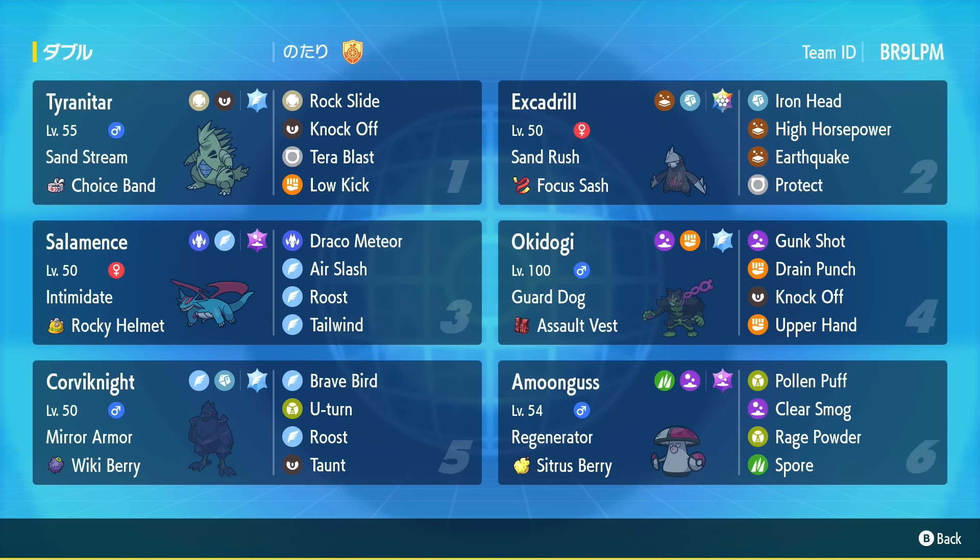You have a lot of fun picks here like Choice Band Tyranitar with Flying Tera, as well as Flying Tera Okidogi and Flying Tera Corviknight. With a combo of all of those, it means that you have multiple Pokemon that Excadrill can safely Earthquake next to. You have a lot of bulk on Salamence and Corviknight, allowing you to disrupt your opponent while also healing back up with Roost. Amoonguss on this team is primarily used for the Trick Room and Dondozo matchups — I bring it the least, but it's still really valuable. You also have one really fun tech in Upper Hand Okidogi, which allows you to bypass slower Fake Outs and gives you an advantage against priority attacks.